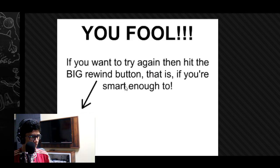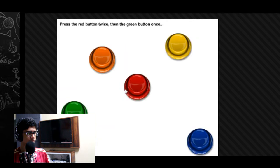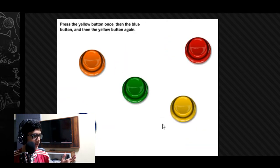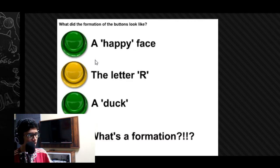What do I press? Oh my god, I have to do it again. So we are here again. Press the yellow button once, the blue button, and then the yellow button again. So one, two, three — and then what do we do over here? What did the formation of the buttons look like with the letter R? It looked like an R I guess.